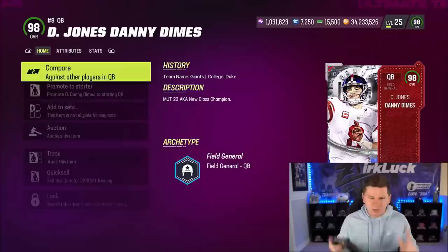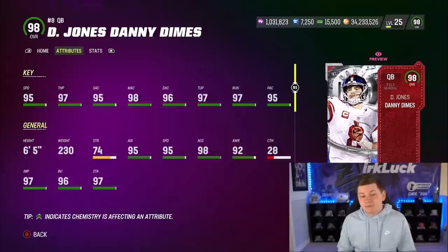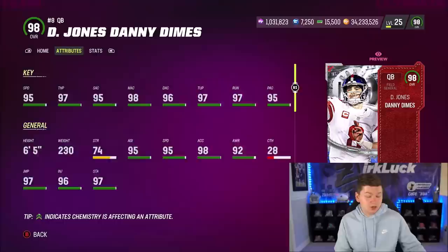We have Daniel Jones. I need to check to see if they changed his release, but if they didn't, his release is just kind of meh, not really all that crazy. But he has 95 speed, 97 throw power, 95 short, 98 medium, and 96 deep accuracy. He also has 98 Excel — so very good speed and good accuracies as well.